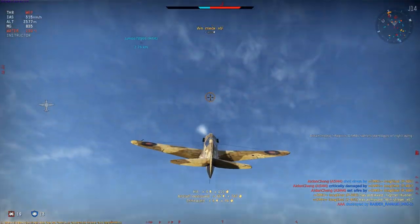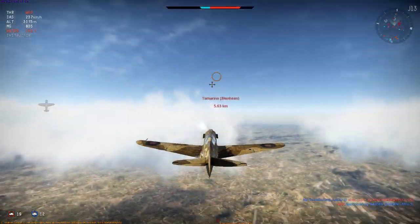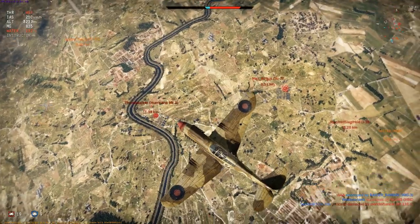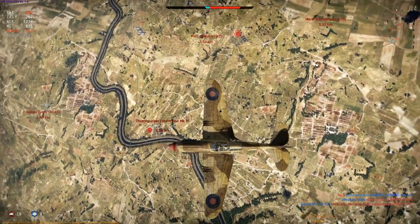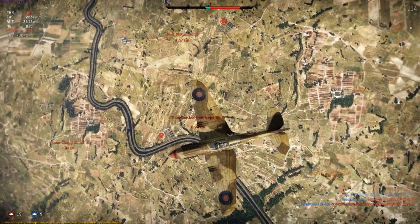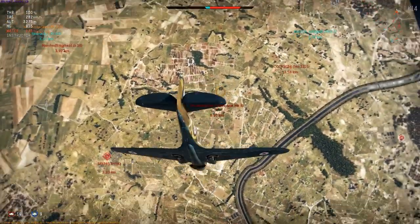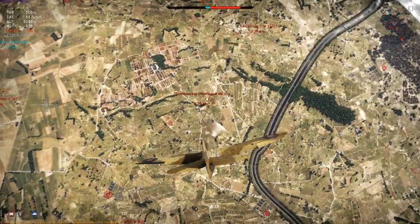And one last example from this battle: a climbing Hurricane from below, and a Blenheim has just spawned ahead. I'll dive to take out the Hurricane, and then deal with the Blenheim in the zoom climb. Note how well the rudder and ailerons respond as I track the Hurricane in this high speed dive.